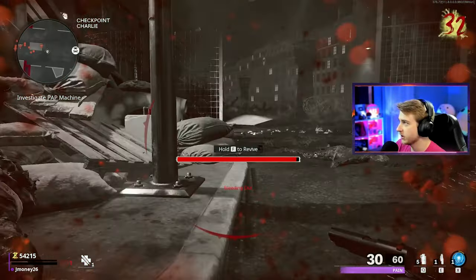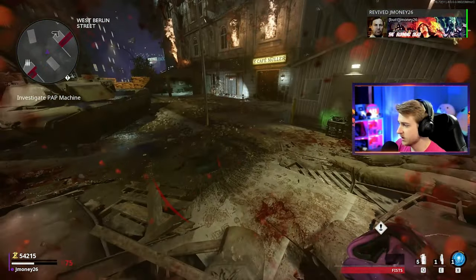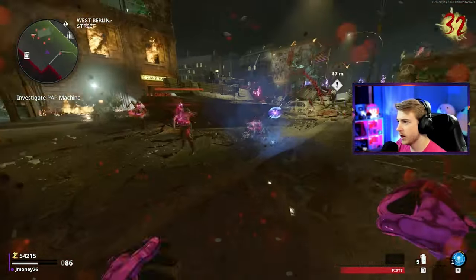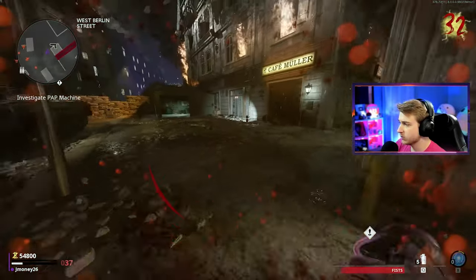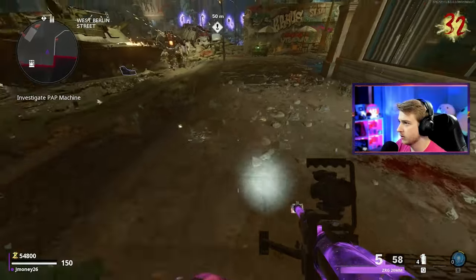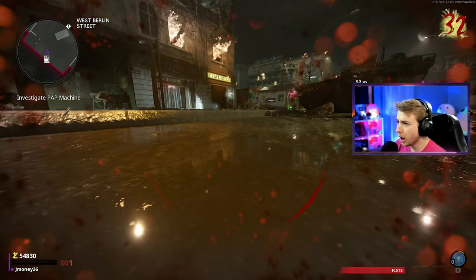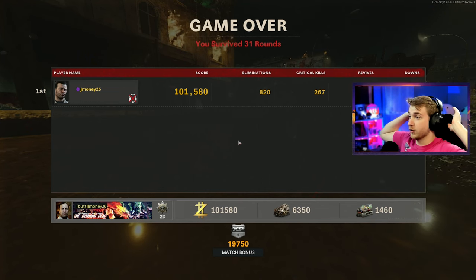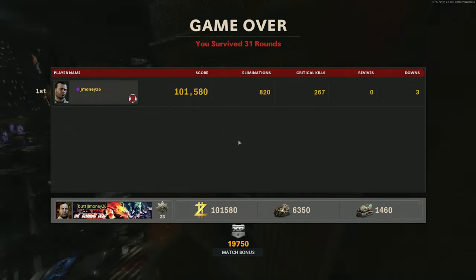I only have 30 health and I'm already down again. Round 30 was the turning point — these zombies are tough. Eat a Molly, let's throw down an energy mine. 67 health. If I can make it out of this round, I'll buy another self revive. I'm not going to just spam them. 26 health — we're dead. So the second we stopped using the trap, that got real difficult real fast. But we made it 31 rounds, 820 kills, 267 crits, three downs. That was awful.